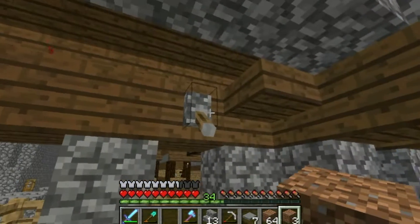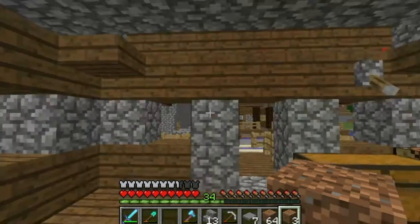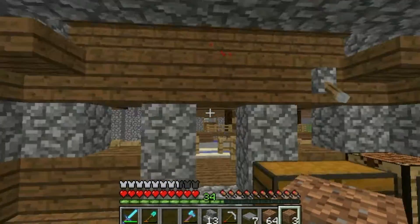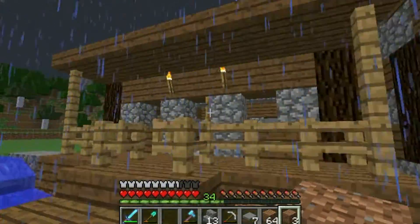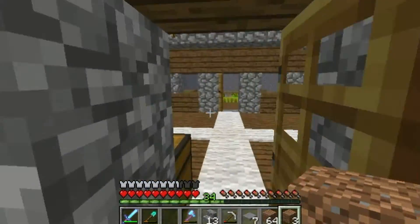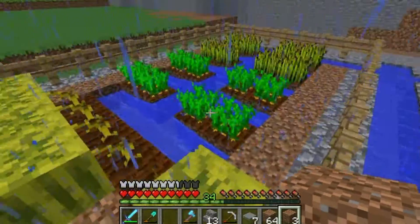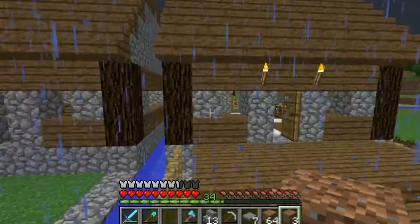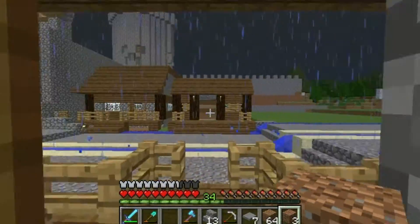Josh wants to put in a working light switch, which doesn't really add to the effect. Anyway, that's Josh's house and this is my house here. The signs have gone — I put water there, you know. This is my house. So far we've got a little farm going on in the back here.